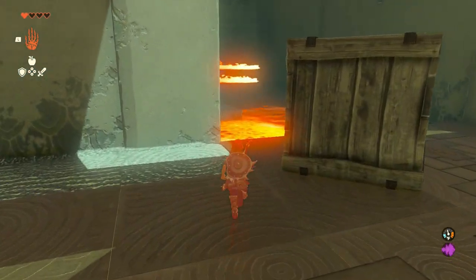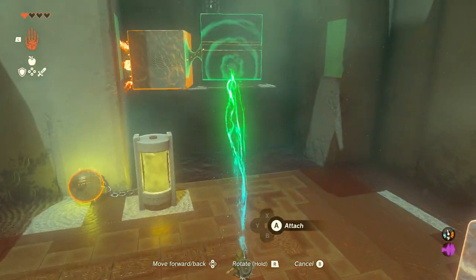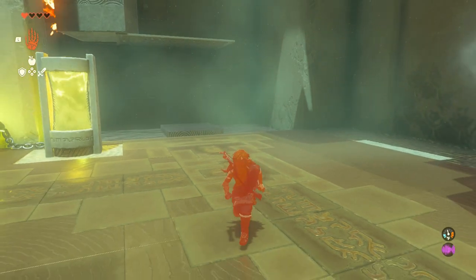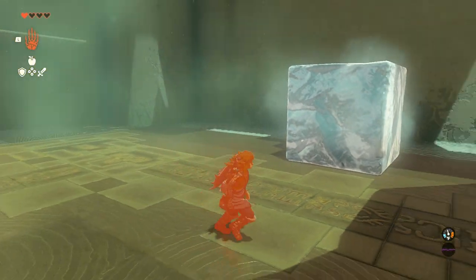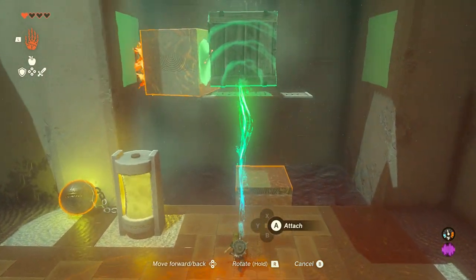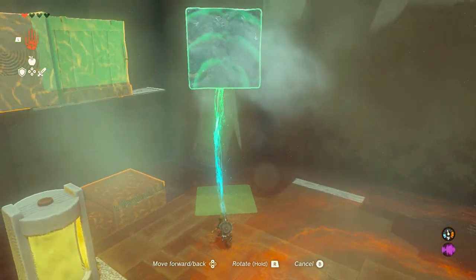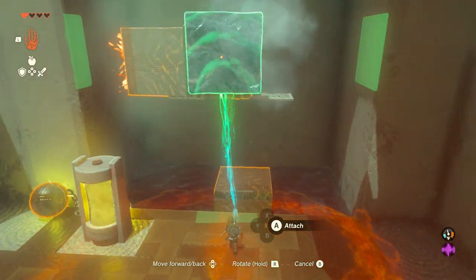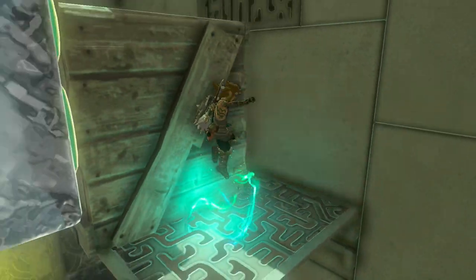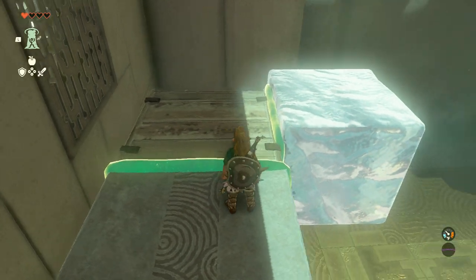Once that's in place, take the second solid block and place it in the water underneath the platform. This way you can step on this block and then use Ascend to get through that platform and get yourself up. Once that's ready, take either the ice block or the wooden box — I'm going to start with the wooden box and attach it to the block that I have on top of the platform, forming two blocks sitting next to each other. Next, take the ice block and attach it to the front side of the wooden box, keeping it away from the flame. Once you're ready, go ahead and ascend up through this platform, then jump over to the ice block, climb up, and walk over to the solid block.